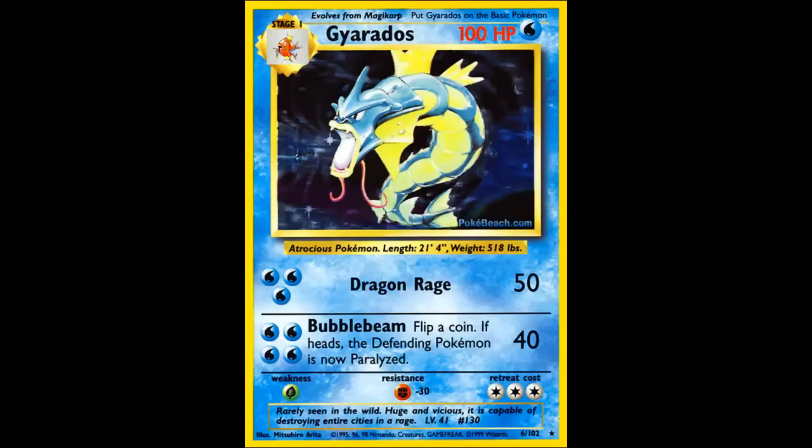Another interesting fact about Gyarados is that it even had a misprint. The image shown now is how it's supposed to look — it's supposed to have a black holographic background. There were misprints where the color behind Gyarados was actually a lighter shade of blue, almost matching the same color as the Pokemon itself.